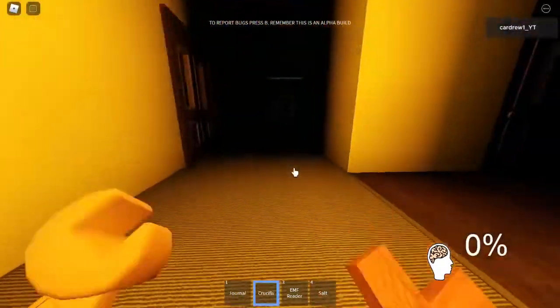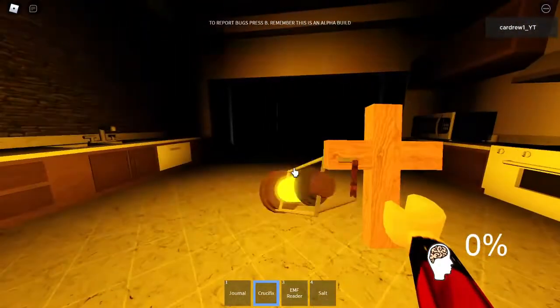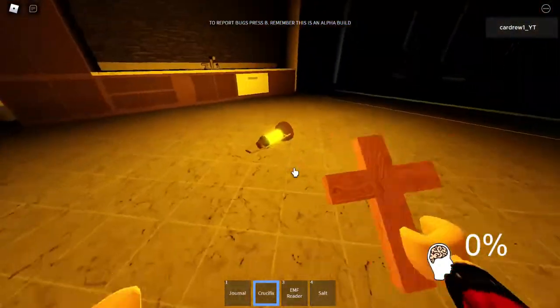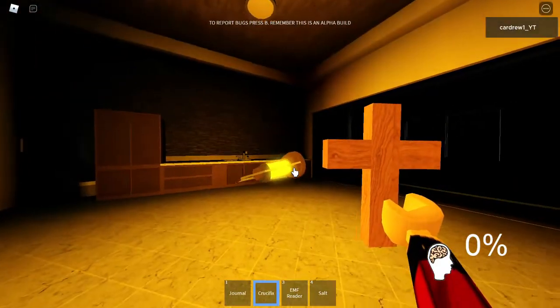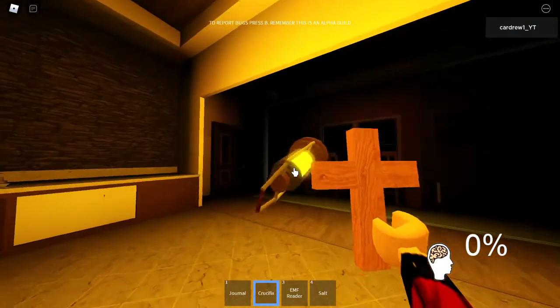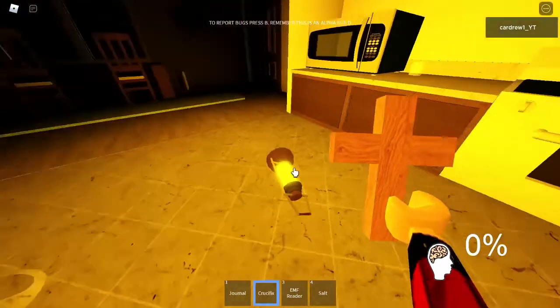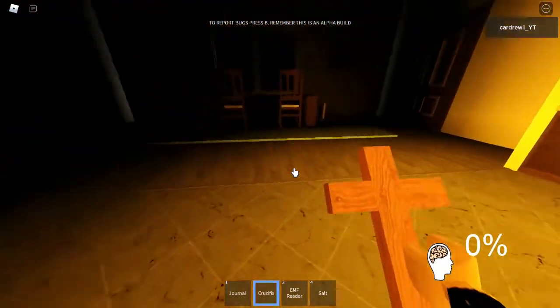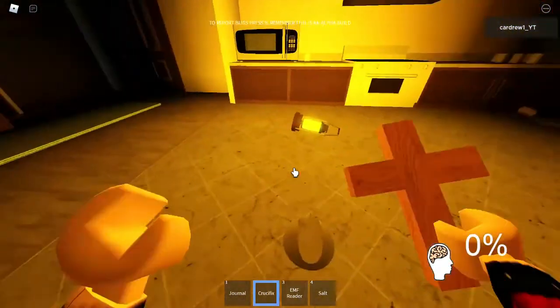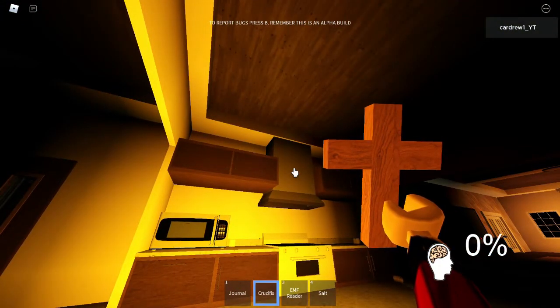Now what I'm going to show you is really important — right now we don't know where the ghost has stood; we need to find its exact position. Watch this: I've picked up the lantern and I'm dragging it. Obviously you need to be a PC or laptop user to do this. And there, as you can see, it's just collided with something in midair. I put the salt down and you can see the salt has been stepped in. So that's where the ghost is — found it straight away.